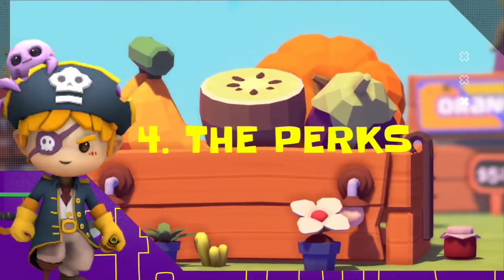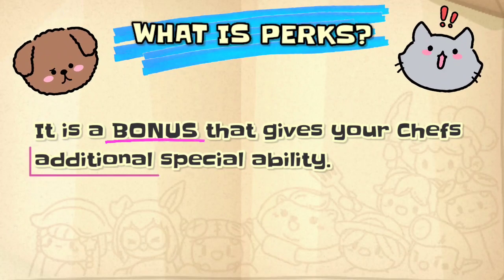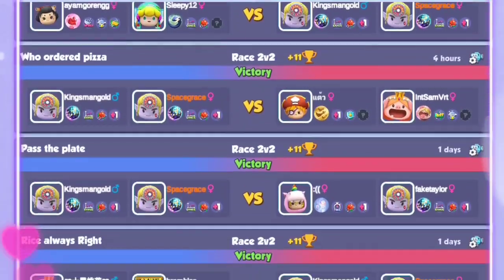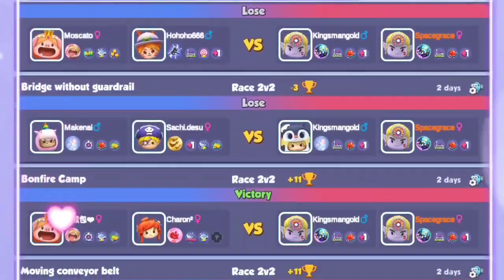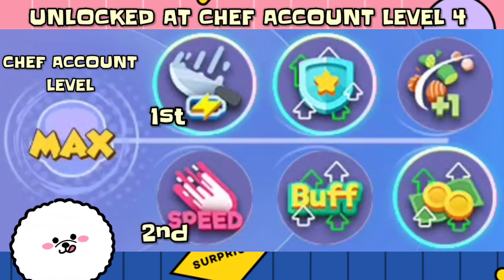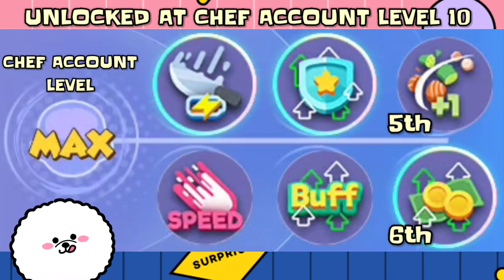Number 4: The Perks. What is a Perk? It is a bonus that gives your chefs additional special ability, and when activated it can make your chefs more powerful. Each chef has different kinds of perks that suit their abilities, and each perk has a unique purpose depending on the play style you want. The 1st and 2nd perks can be unlocked at Chef Account level 4. The 3rd and 4th perks can be unlocked at Chef Account level 7. The 5th and 6th perks can be unlocked at Chef Account level 10.